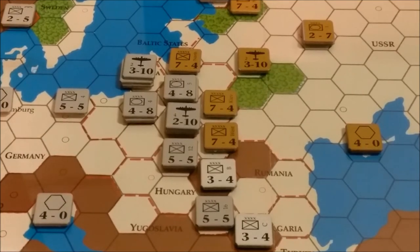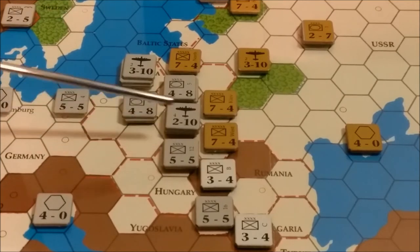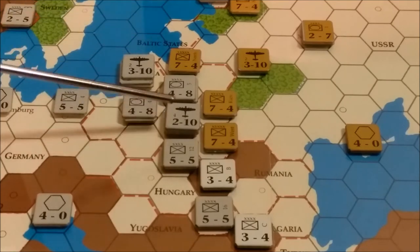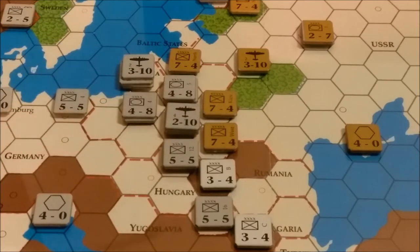I factored these battles into 3-1s. This stack and this stack will attack the Russian 7-4 army group. And then this stack, this stack, and the Hungarian unit will attack that Russian army group. They're all about 21 to 22 versus 7, so 3-1 on both with the air. We're going to resolve the attack to the North first — Army Group North — so it's 3-1.